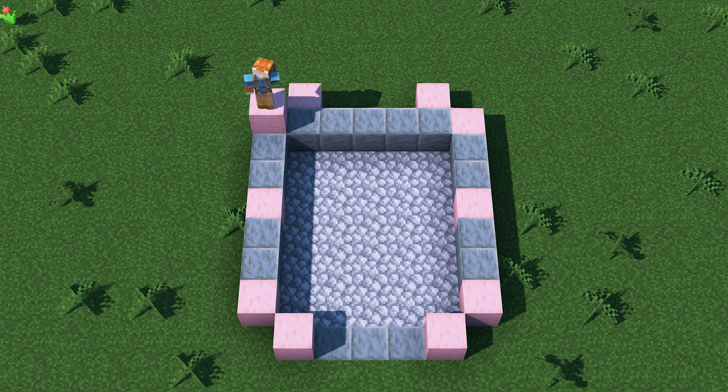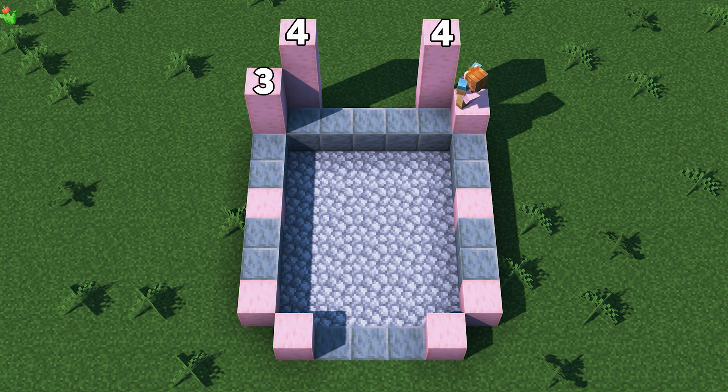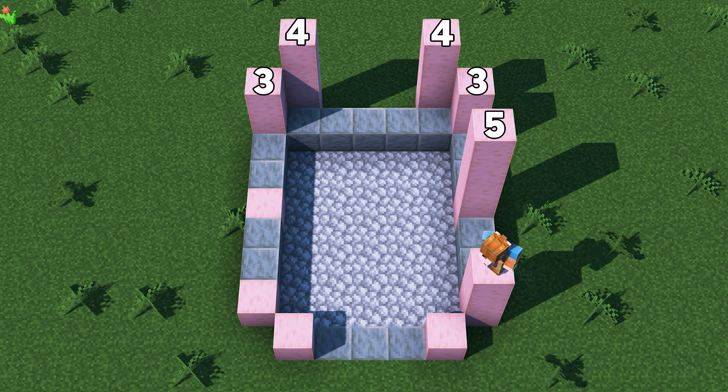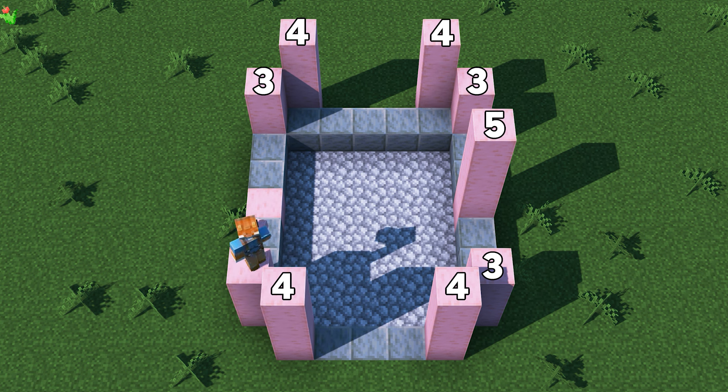Let's build up the pillars next, following the heights that are on the screen. Keep in mind that these heights are from the ground, so be sure to include the first block in your counting. The left and right side of the house should be mirrored, so it's a good way to check that you've built all of these pillars correctly.